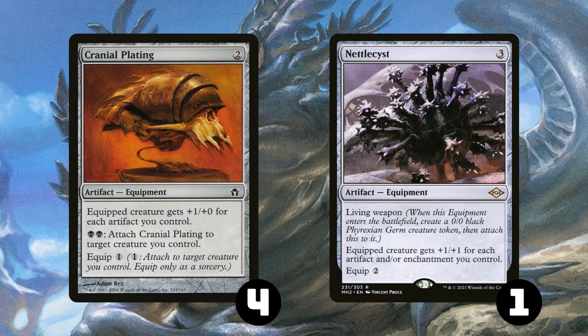We have 1 copy of Nettlecyst because Nettlecyst is like an Urza's Saga construct, almost, since it costs 3 mana to put into play. It can close the game out relatively quickly, but being 3 mana makes it more expensive than most of the other things in our deck, so it feels a little clunky sometimes.